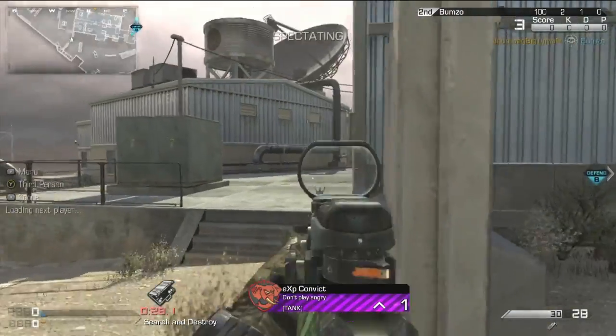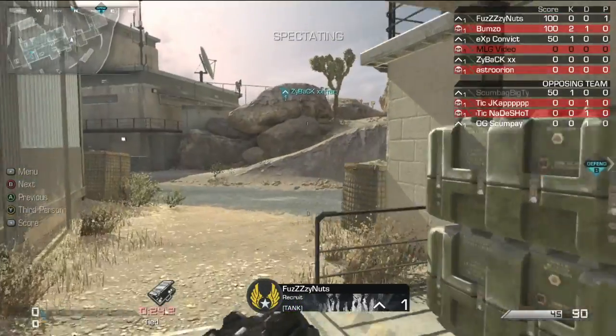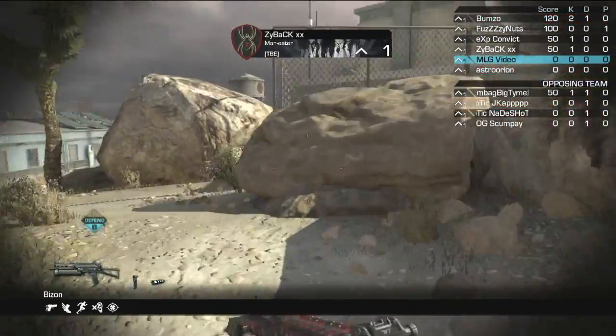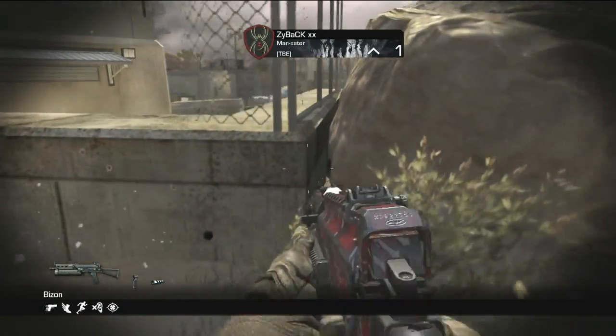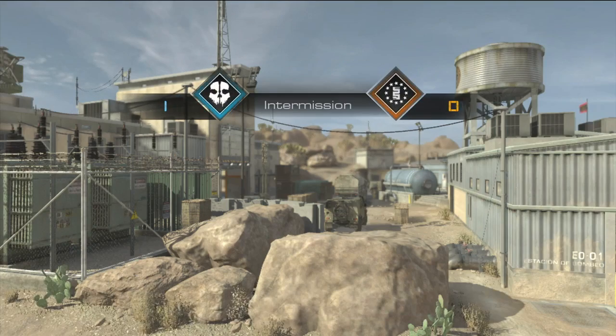Convict is just watching the flank and he does find someone there, taking out Skumpy. It's all up to Big T. Fuzzy Nuts and crew come out strong in round number one. You see Zybek in the round-ending kill cam getting the final kill for his team. It was a B push for the first offensive round, and we'll see how Optic decide to respond.